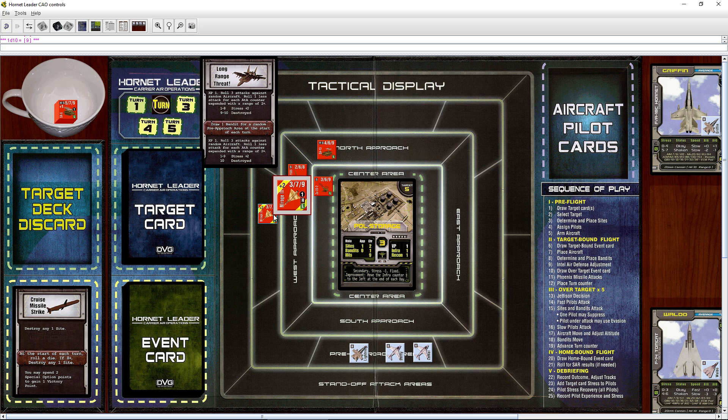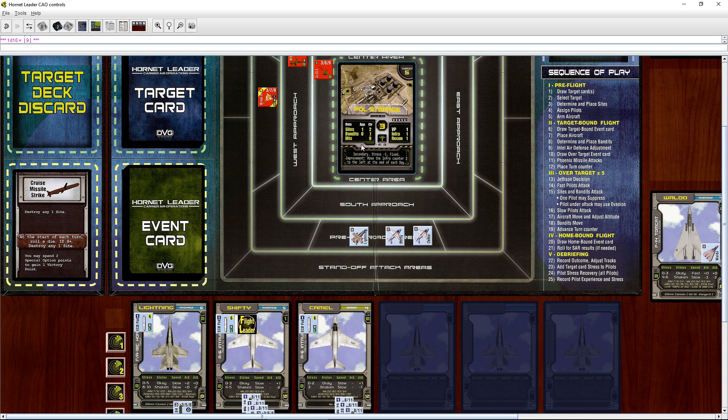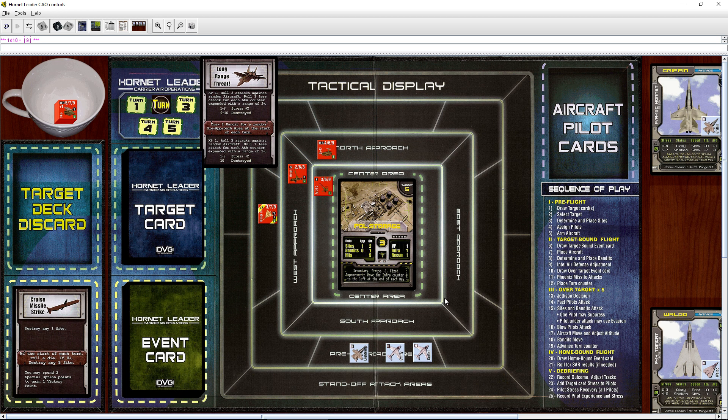Now we go back to fast pilots — we don't have any fast pilots, and we used up our Situational Awareness, so we don't get to do anything there. The sites and bandits attack — the Mirage can only attack one square away, so he can't hit us yet. Now our slow pilots get to go. We don't have any ranged air-to-ground weapons remaining for this target, though Lightning still has an AIM-7. We're not going to do anything here, so aircraft get to move and adjust altitude.